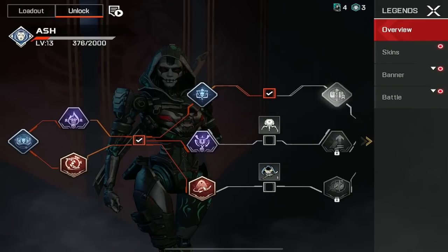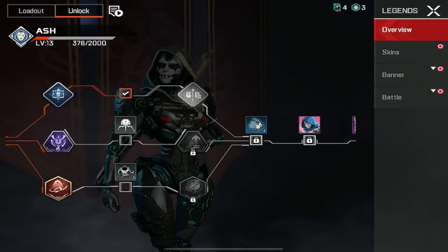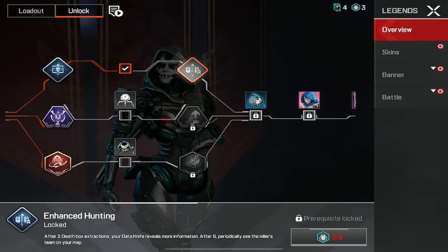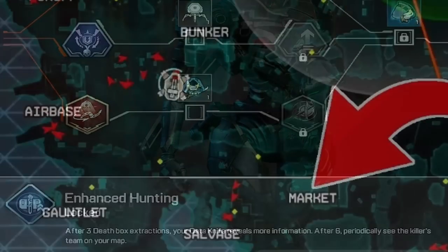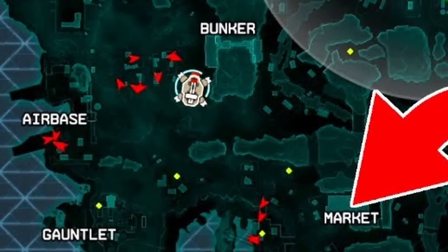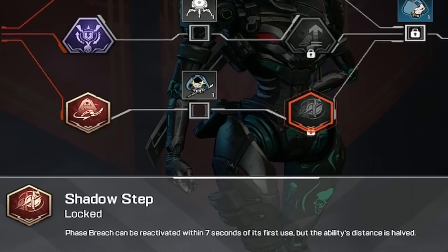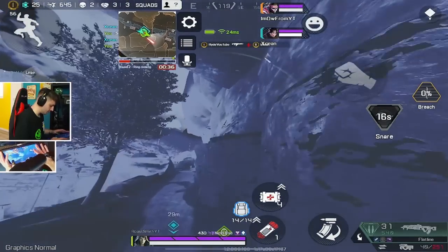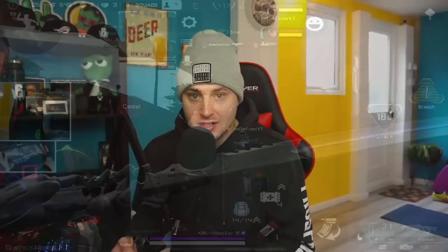Perks are now usable in ranked, so if you're maining Ash, quickly level up her perks — the Enhanced Hunting perk and the Shadow Step are way overpowered. Enhanced Hunting: after scanning six death boxes, enemy killers show up as an advanced UAV on the minimap so you can see exactly where they are and go third-party them. Shadow Step lets you use Ash's teleport ultimate just seven seconds after its first use, meaning you can get into a fight and then get straight out to safety.